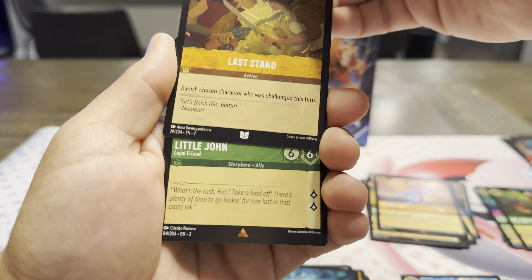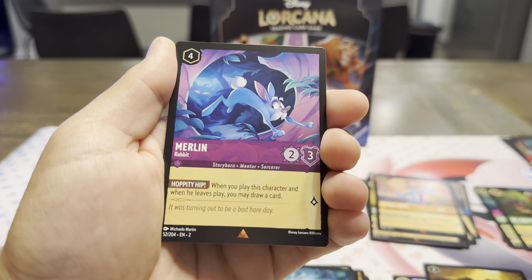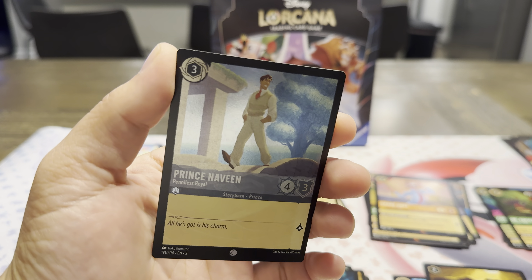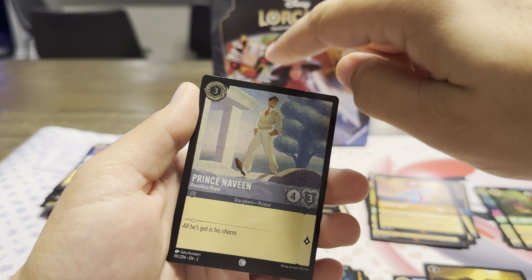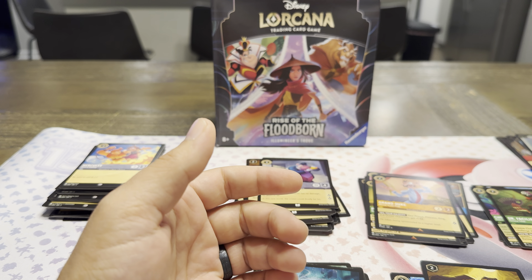Last Stand. Rare Little John. And another Rare Merlin, but as a rabbit. So we've pulled quite a few of the Merlins. And a holo common — Prince Naveen. Nice. It almost looks like there's some shining at the top, so that's interesting. Another holo — Naveen is a common.